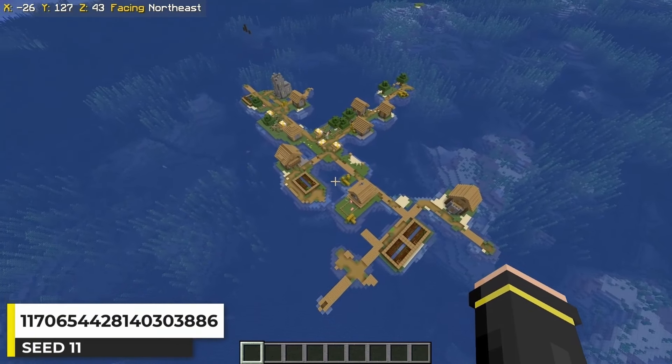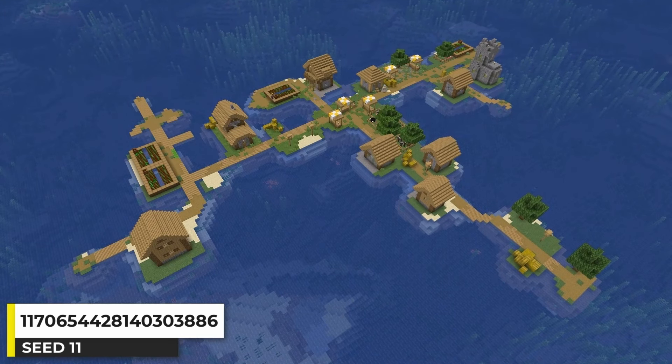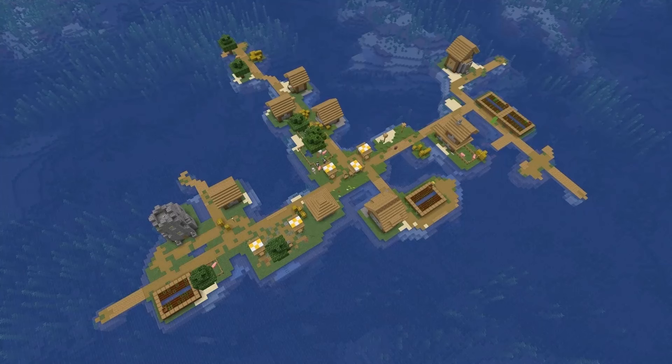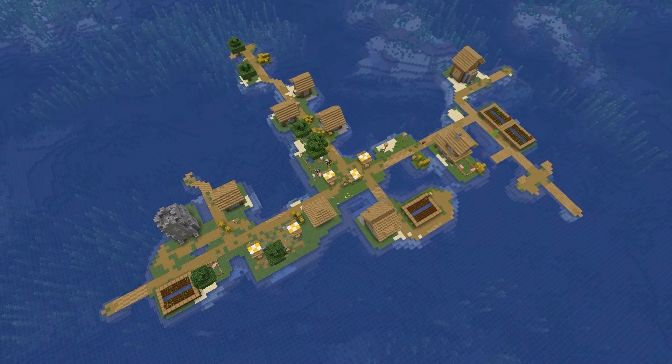Another ocean village here — the final plains ocean village we'll see in this video. This one is in a regular ocean biome with 9 buildings and some farms. These are some of my favorite types of seeds to find, but there's only so much I can say about them. So yeah, that's an ocean village seed.